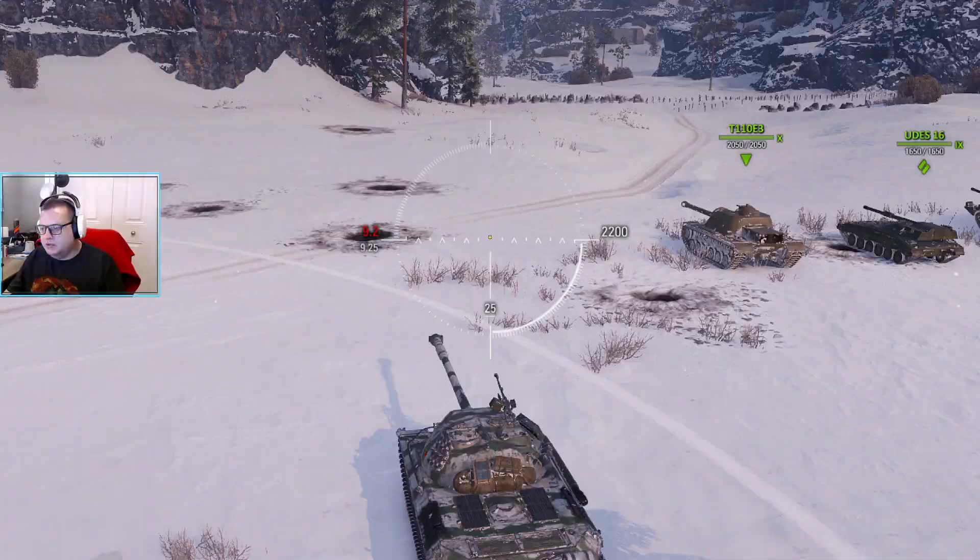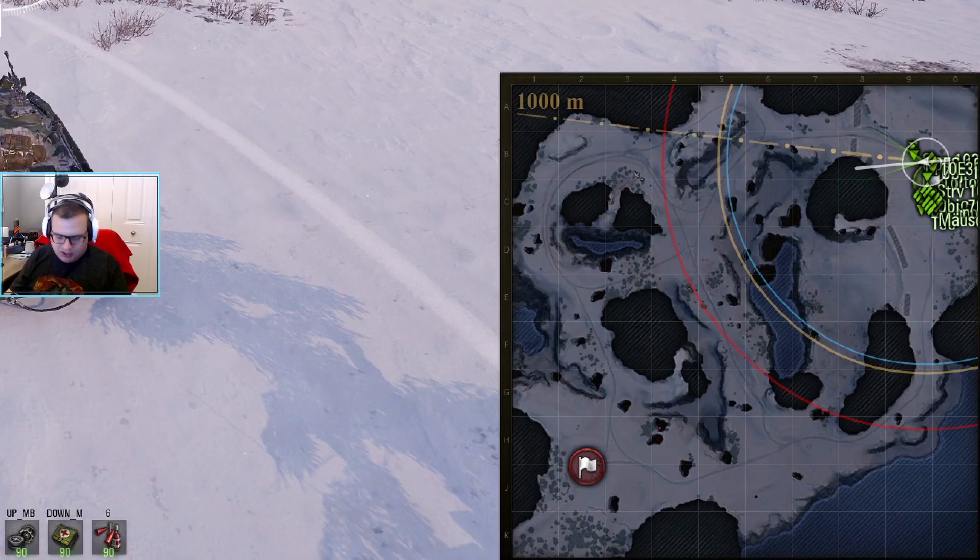There are really two good options for where we would go in this lineup. You can sweep up around this way, play this corner, and then sweep down through here. From there you can go this way or that way. Alternatively, you can go down to the heavies and play this little ridge. You can actually play behind this rock as well. You have great gun depression — better than you'd expect in a fast heavy — so playing this ridge is probably a really good idea.